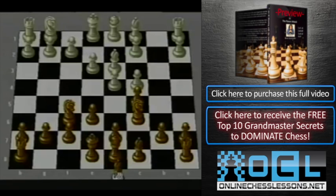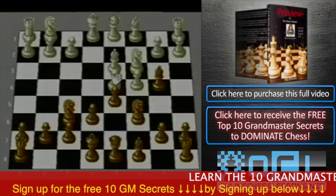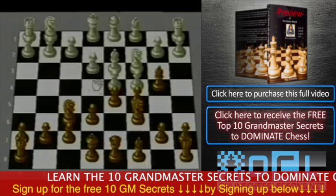So what can we do here? There are ways to play for black, such as c takes d, e takes d, followed by d5 — that is one way. The other way is to play d5 immediately, and on c takes d, to recapture with a knight or with a pawn.